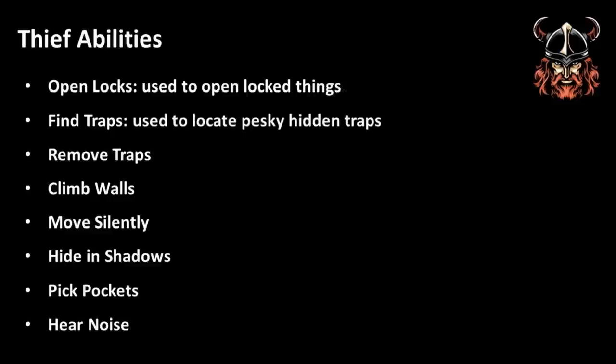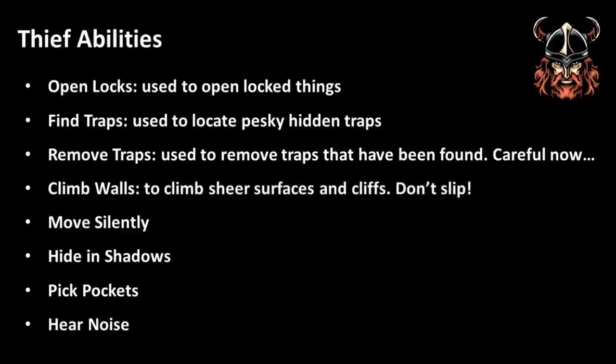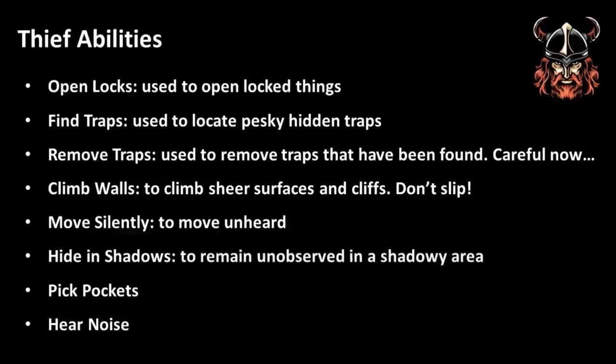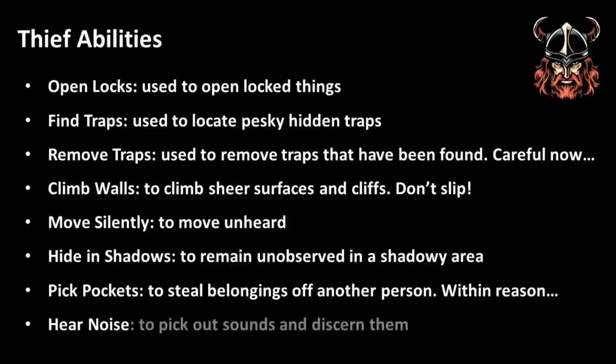I've listed these thief abilities on the screen for you to see. Open Locks requires the use of thieves' tools and does exactly what it says on the tin. Find Traps is used for finding traps that might otherwise not be found, except with magic. Remove Traps can be used only once a trap has been found — careful though, because failure means you set off the trap. Climb Walls relates to sheer surfaces that are usually beyond the skill of those who are not thieves; failure means falling from halfway the height they were climbing. Move Silently basically means the ability to move unheard.